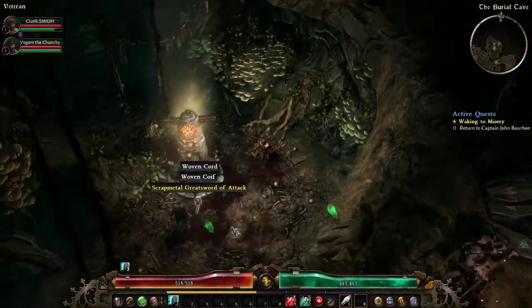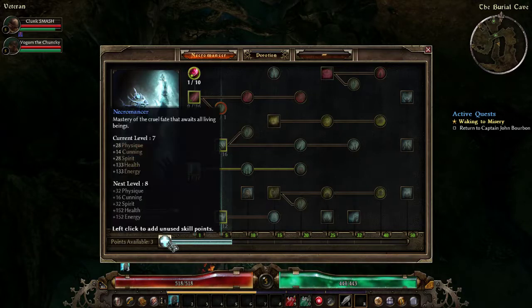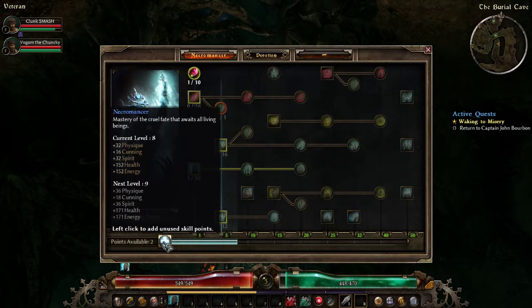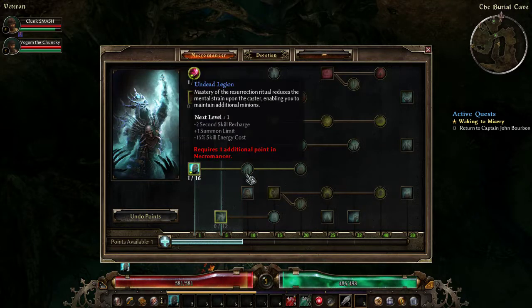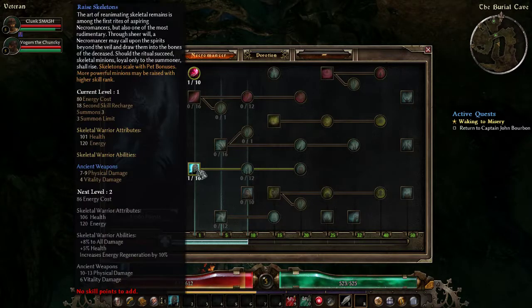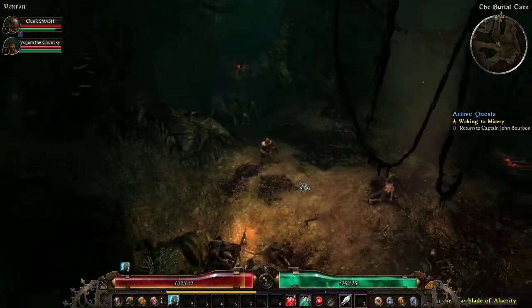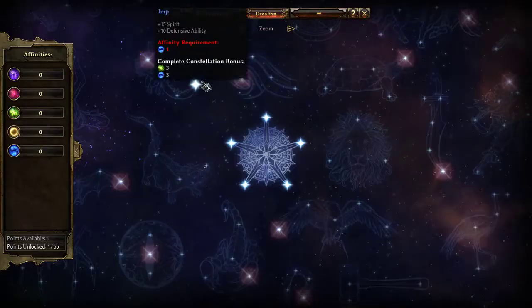I have devotion points available. Can I spend them on any tree? It depends on what color you choose — purple, red, green, yellow, and blue — they each give different stuff. One more point, so next level I can get that, which is amazing. Look how many constellations there are! I'm gonna go red — chaos. I may have to look at the devotion tree later and see where I want to put points.